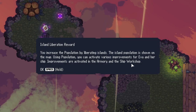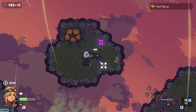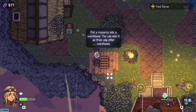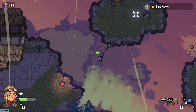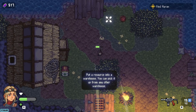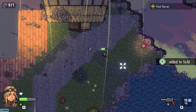Each island is almost like its own little Hotline Miami level, kind of. Island Liberation Reward — you increase the population by liberating islands. The island population is shown up on the map. Using the population, you can activate various improvements for Eva and her ship. Improvements are activated in the armory and the ship workshop. This is really neat — this seems pretty ambitious. We can't roll while we're holding stuff, but yeah, there's a lot to this. It's fascinating — they're really going for a lot.